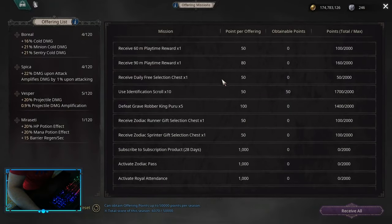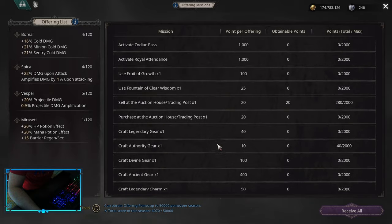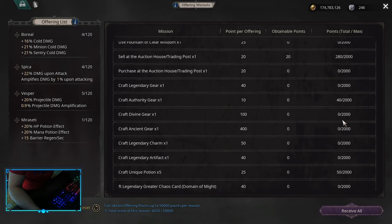The first window is offering missions, and these missions are completed basically automatically. You don't have to do them actively. However, if you want to grind more points, you can find some missions that are easier to do and try to max out the points.